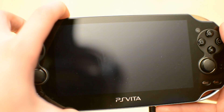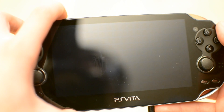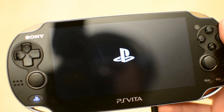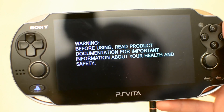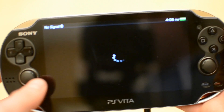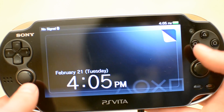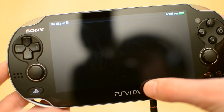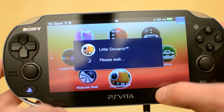If you hold the power button at the top from a complete off position, it will power on. You don't have to do this if you are in standby mode, but from a complete off position you will get a warning and the PlayStation logo will pop up. Whether from standby or a full power-on, you will get a lock screen where you just peel the page back to get to the home screen.